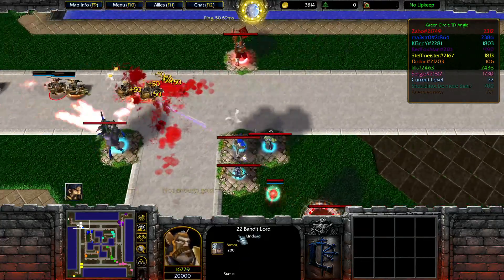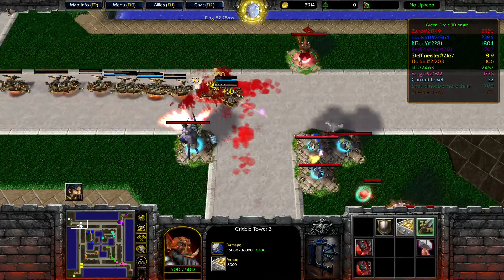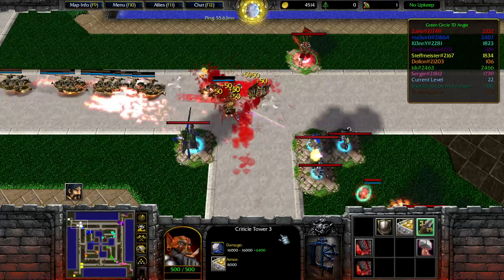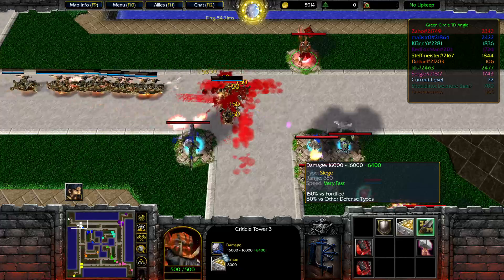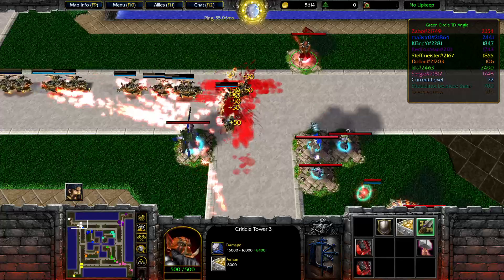These guys are not even a problem. 45, but we got that covered here. Our beautiful critical tower which deals 150% versus full white armor — they don't have a chance, really.